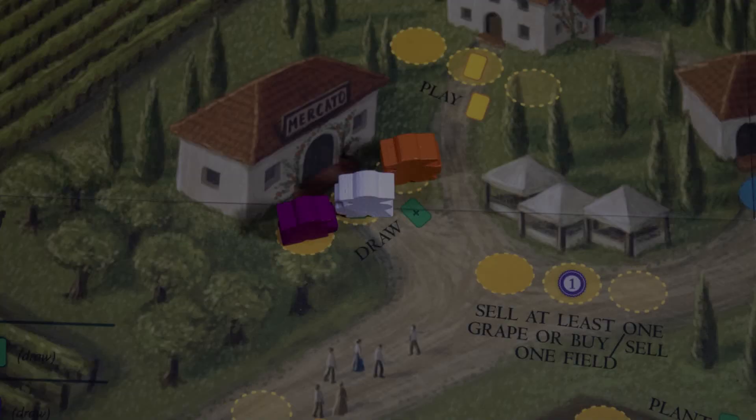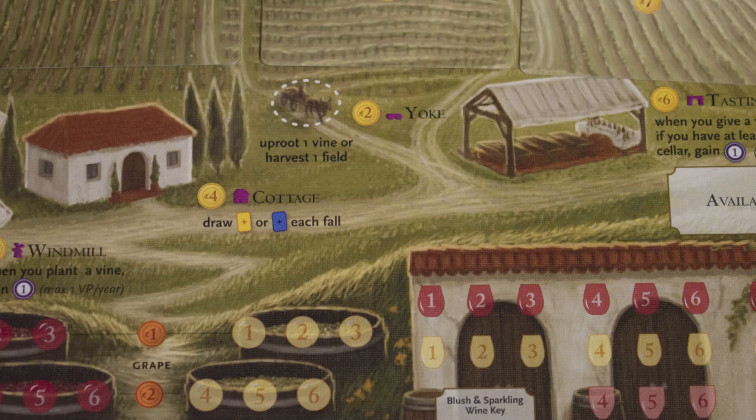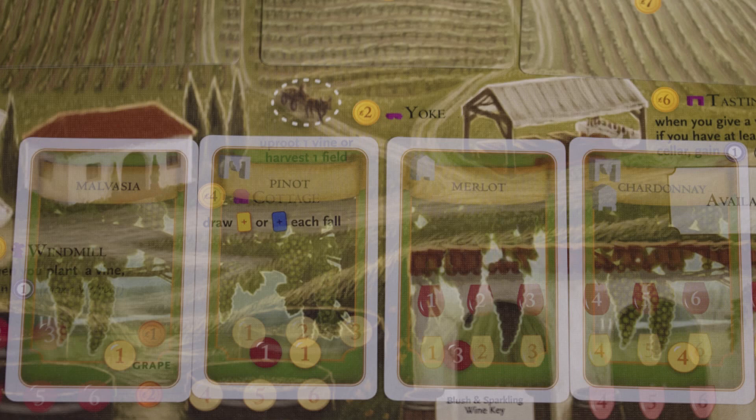If all spaces are occupied, you can use your grande worker and still take the action. Here you can draw vine cards, and here is where you plant them. Vines have different strengths of red and white grapes and different building requirements. If this player had both matching buildings they could plant these vines. Note that this field has a max grape strength of seven.